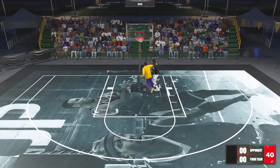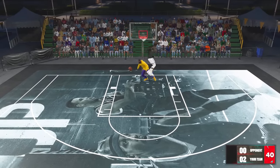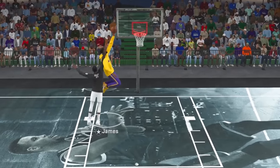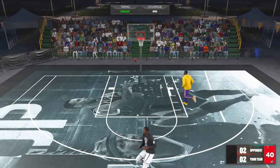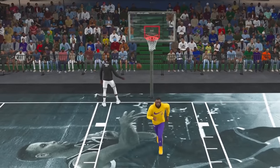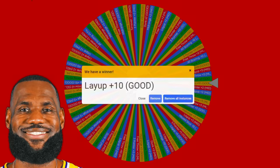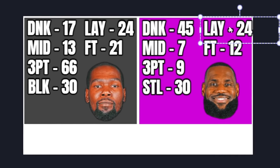Durant driving — I don't know what changed, LeBron won like six 1v1s in a row and now Durant's won like six in a row. LeBron driving, lays it up easy. LeBron — what is that shot? 2-2, Durant driving, slipped right through — Durant wins another. What you got for an upgrade? Three-pointer plus two — mid upgrade, now his threes are 66. As for LeBron — layup plus ten, that's really good for him. He's finally not just able to dunk, he can do other things. Let's close out the last two minutes of the quarter.